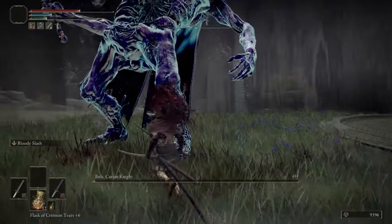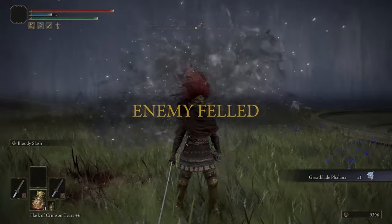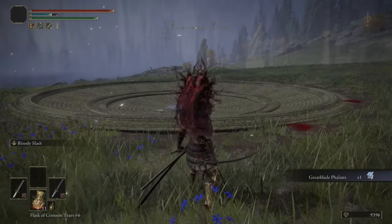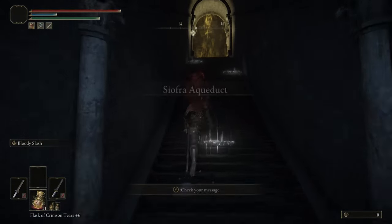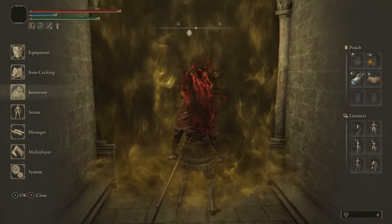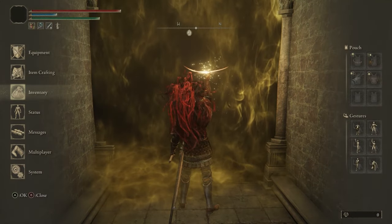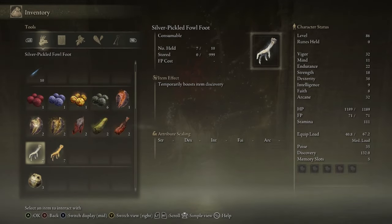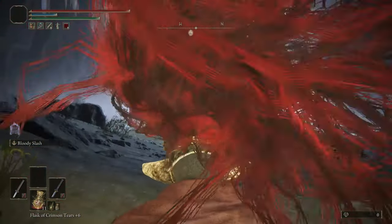This fight is extremely hard for melee builds only because you have to be close to these guys. You have to dodge really well, they do a ton of damage, and their AOE is complete crap — it covers like three quarters of the entire arena. The hitbox is ridiculous. It builds up three times faster than Scarlet Rot and does at least three times more damage than Scarlet Rot.